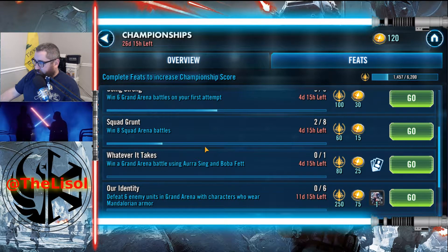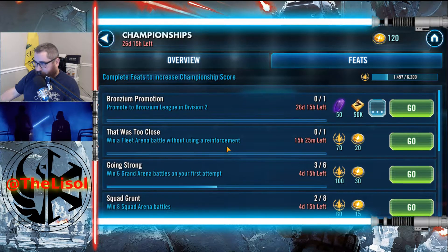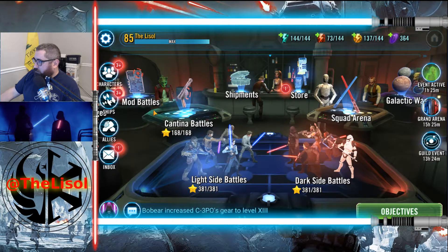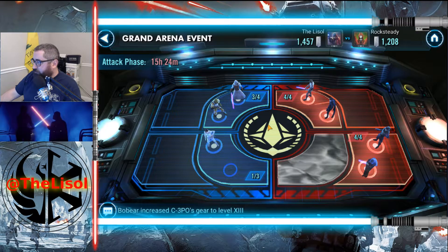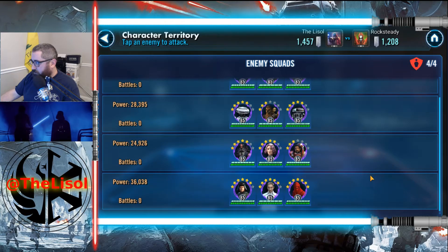Win a battle using Orr Singh and Boba Fett — I don't have Orr Singh. I don't know what that was; I'll come back to it later. This is all easy stuff.